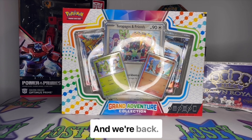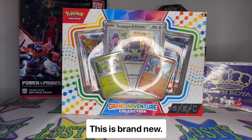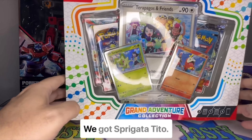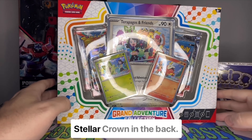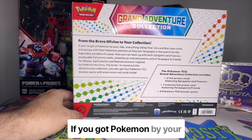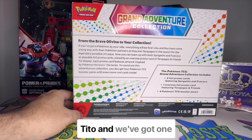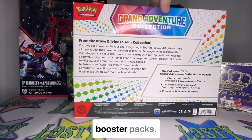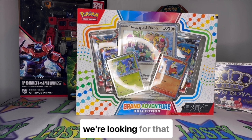We're back and we have found a Grand Adventure Collection — brand new! It's got Terrapagos and friends, a giant oversized card. Look at all those friends having fun! We've got Fuecoco, Sprigatito, and all the friends. It looks like we got two Surging Sparks packs and two Stellar Crown packs in the back. We also got two foil promo cards featuring Sprigatito and Fuecoco, one oversized foil promo card featuring Terrapagos and friends, and four Pokémon TCG booster packs. This was a steal at $22 Canadian.